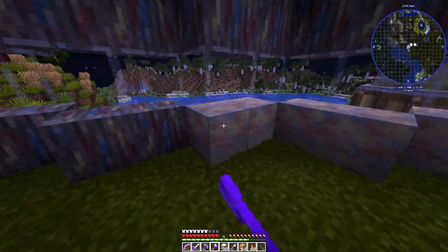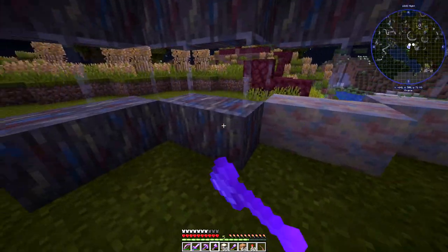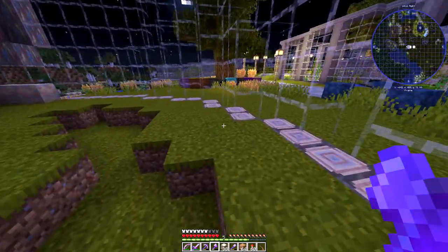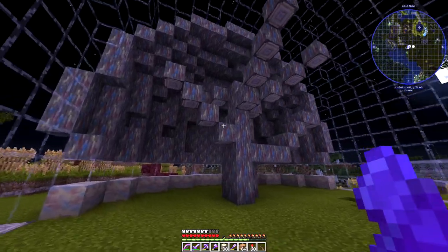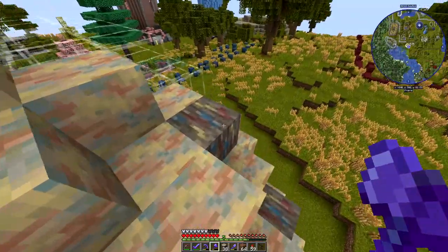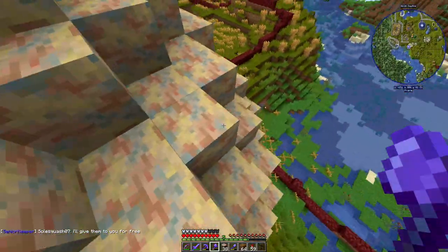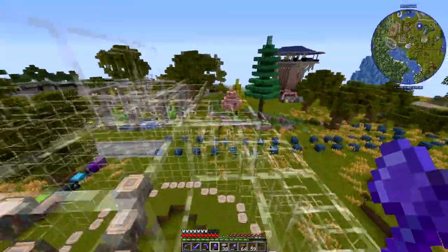I think these need to be stripped. Let's have a look. I really thought that was a creeper — I just saw that bit of green. Yeah, it needs to be stripped. So go around like that. There we go. That's everything, isn't it? Yeah, that's it.